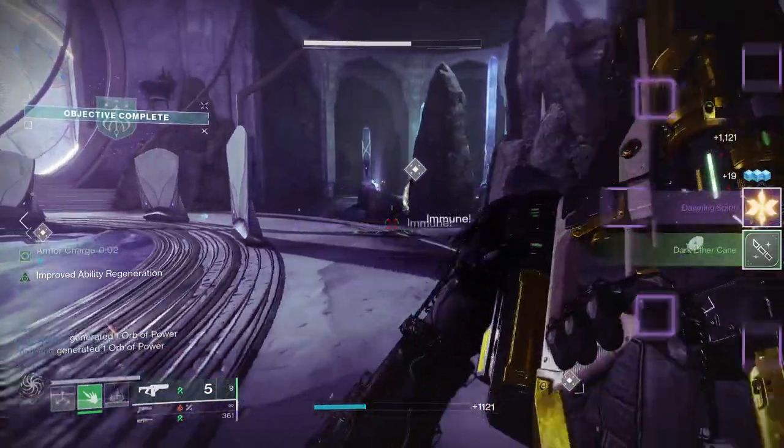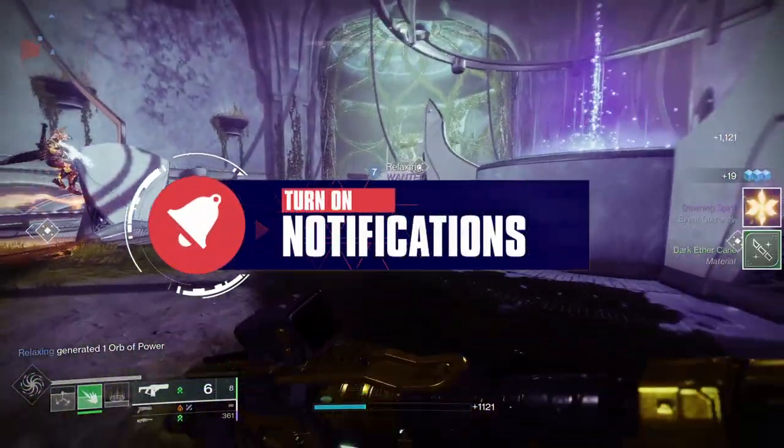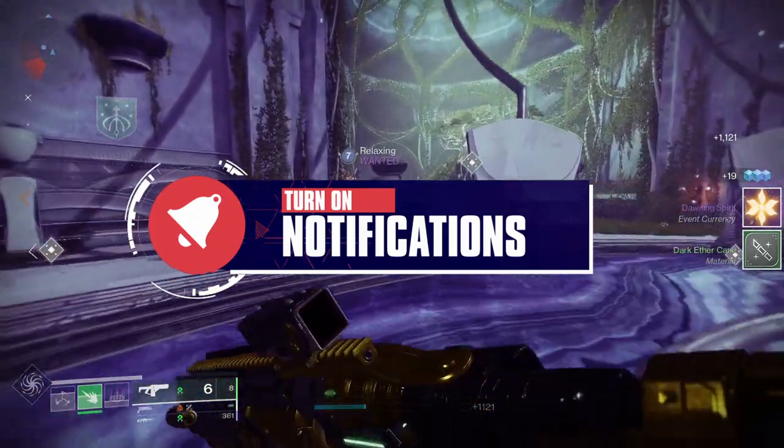The origin trait for this one is called Wild Cards. Final blows with the weapon have a chance to create experimental submunitions at the target's location.